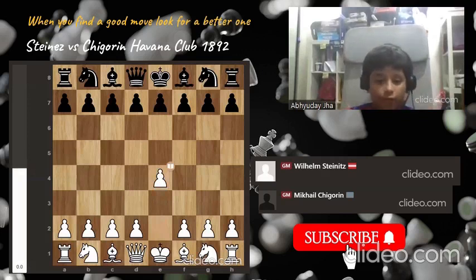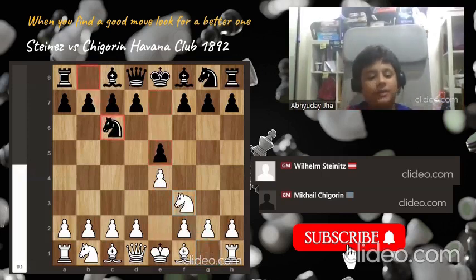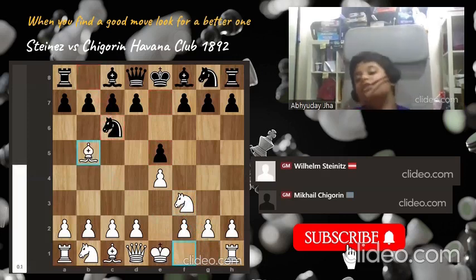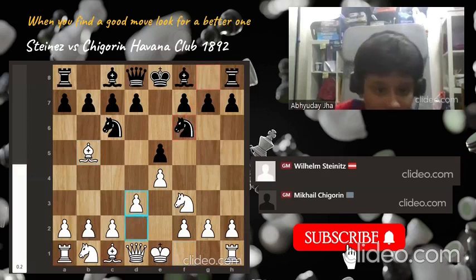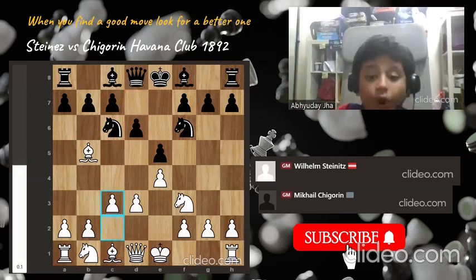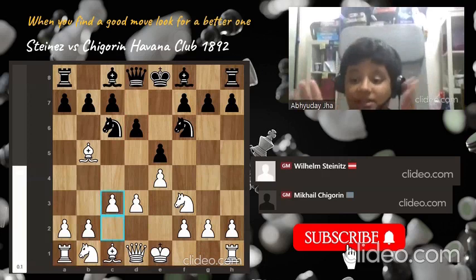Steinitz starts the game with pawn e4, pawn e5, knight f3, knight c6 — a classical opening. Then Steinitz goes bishop b5, which today is known as the Ruy Lopez.